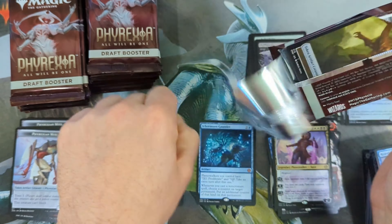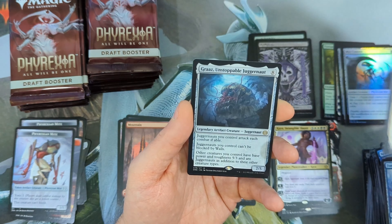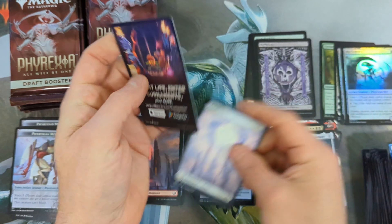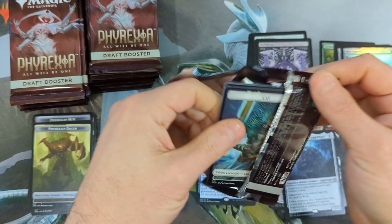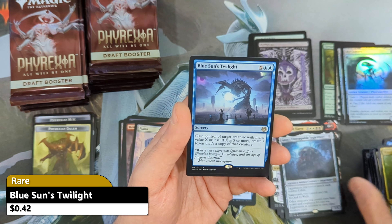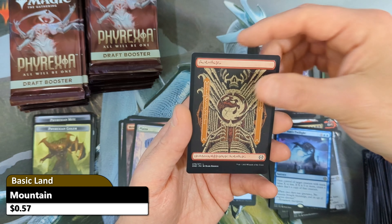Our first rare is going to be an Ovika Enigma Goliath, followed by the Wandering Emperor in foil — very nice to see that, I'll take that. Then we're going to see an Iker Moon Gauntlet coming in, which is going to hold some value at just over four dollars. So that's a pretty good hit for us.